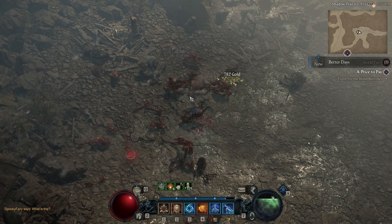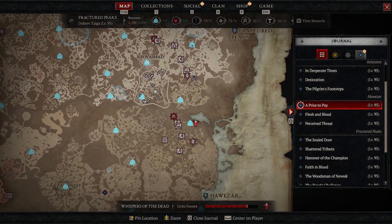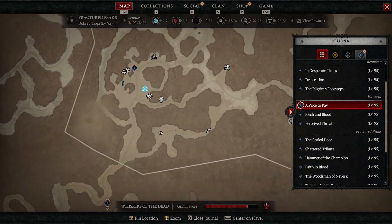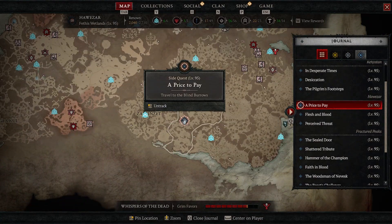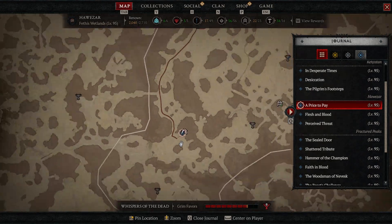This item is called Fated Old Painting. This is how it dropped for me — this is the most southern part of Fracture Peaks. You can see where I am; this is the area. You can also see there is a side quest called the Price to Pay and it's already marked on the map in this location. Travel to the Blind Borrows — this is where I need to go.